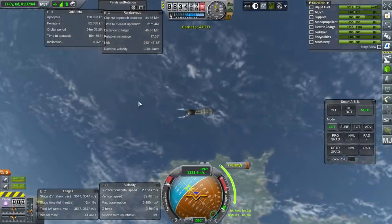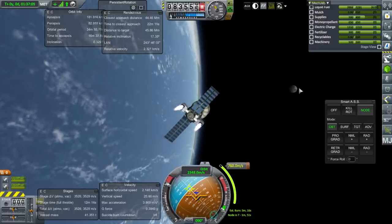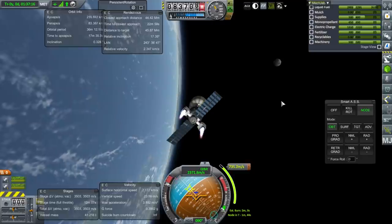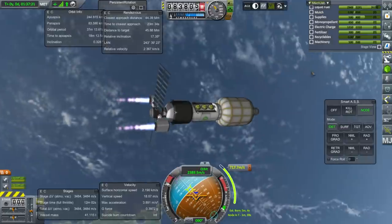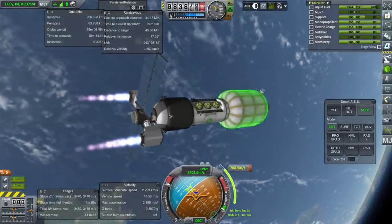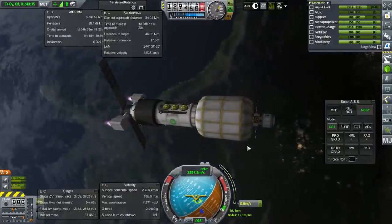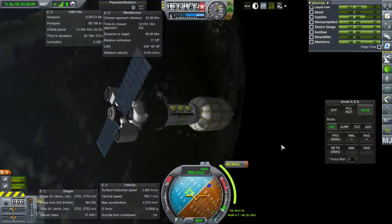We couldn't really burn any higher than what we've got there because otherwise we'd get a moon encounter. You can see the moon is right there — usually when it's just rising above the horizon of Kerbin, that's when you transfer to the moon, so it's about the right transfer window. All together this is looking good; I just hope it fulfills its intended mission.